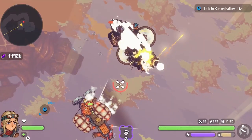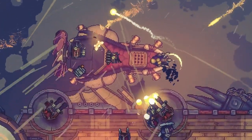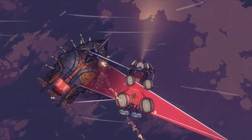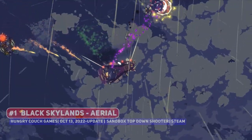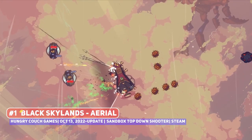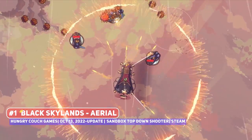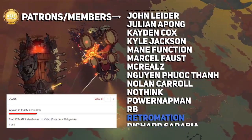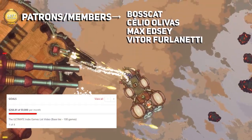Sailing the skies, exploring floating continents, and battling pirates and monsters is all in a day's work in Black Skylands, an open-world sandbox title which has impressed so far in early access. It is releasing the Aerial update, which places an emphasis on air combat between skyships with new weapons, enemies, and better AI, where you can watch this video for more gorgeous pixel art.